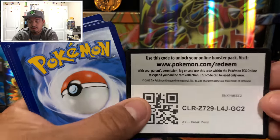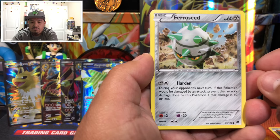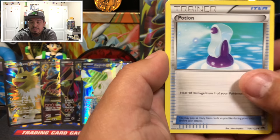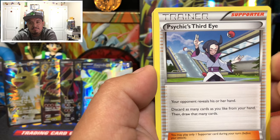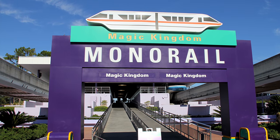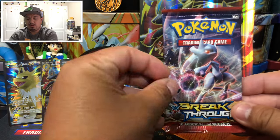Here's the green code card for Breakpoint. We pull Noibat, Electabuzz, Foongus, Blitzle — looks like he's in the middle of the desert, bet he's hot — a special energy, Splash, Potion, Psychic's Third Eye, Dusknoir reverse holo, and Pangoro as the rare non-holographic card. That's Breakpoint done. Let's do Breakthrough next and save Evolutions for last.